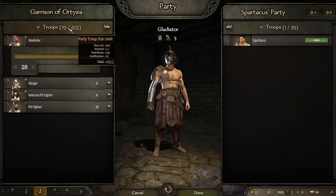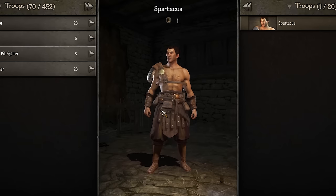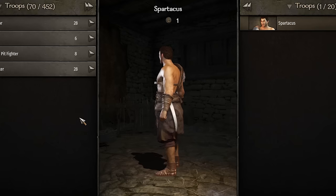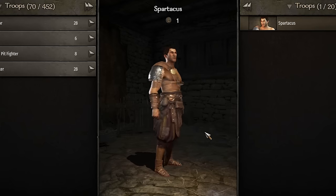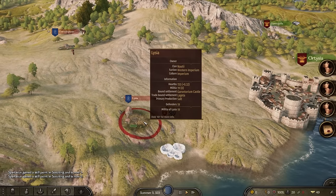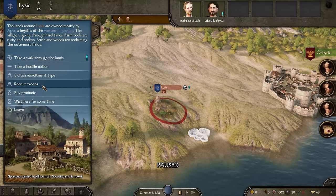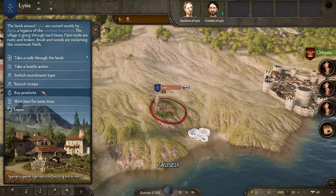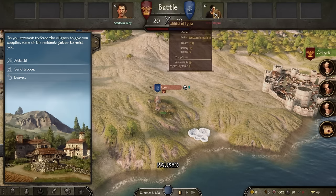We are starting off with around 70 gladiator friends. Spartacus has his beautiful kitchen knife which is all he has at the moment and basically no armor. We need to raid to get money and supplies for our soldiers, raiding as much of the Roman Empire as possible. They are not willing to give us supplies so we have to fight this militia.